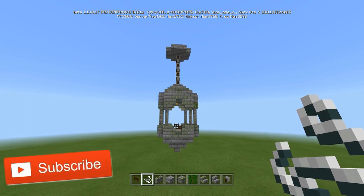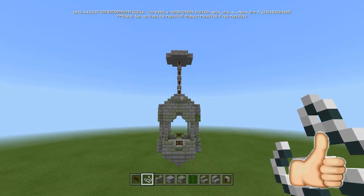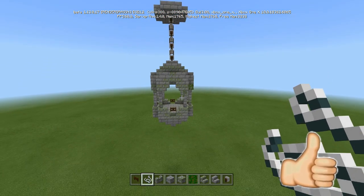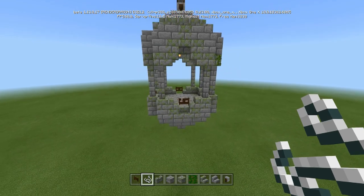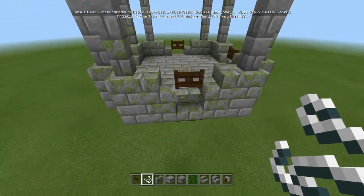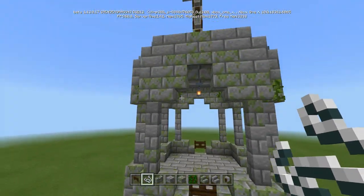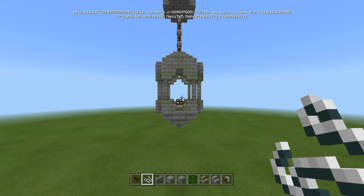And that's basically it - that's the whole build right there. Let me know if you guys use it. Send me pictures on Twitter. Let me know if you use it for something else besides a prison - did you use it for a hanging garden, a little hanging base, or something like that? Maybe you have some water in the bottom and the only way to get to it is through the top. All right, that's going to do it for me. Until next time, Captain Obvious out.